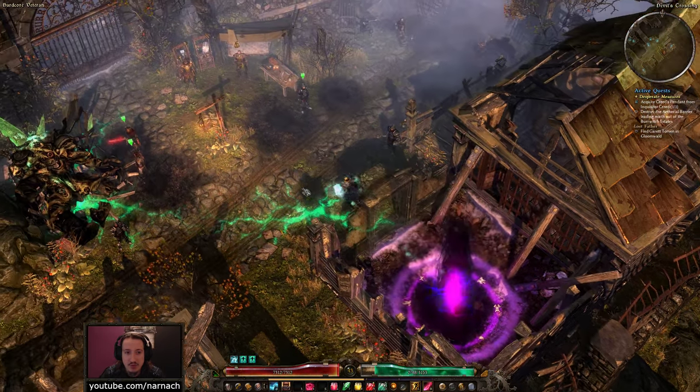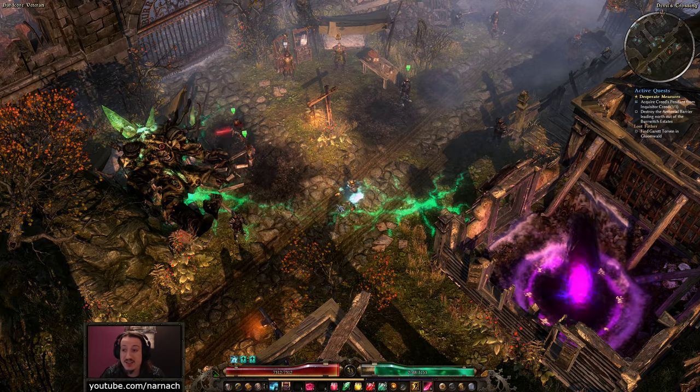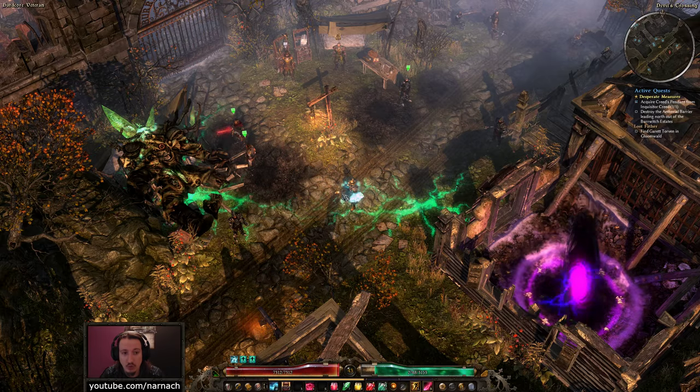Hello, Nami here. Welcome back to Grim Dawn. We are playing on hardcore with our Drain Essence Death Knight. And today we're going to do the Hidden Path. We just took down the Loghorian.